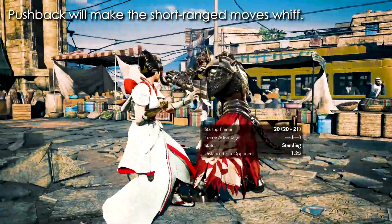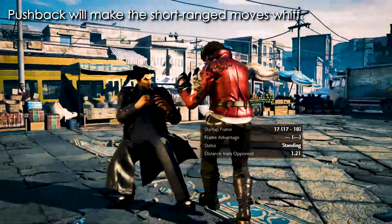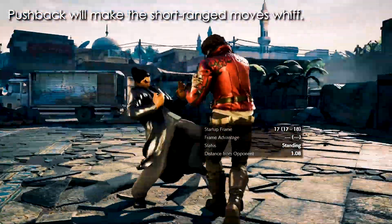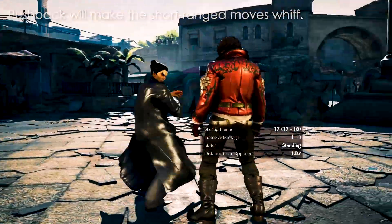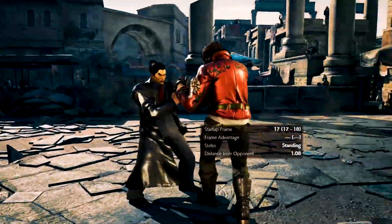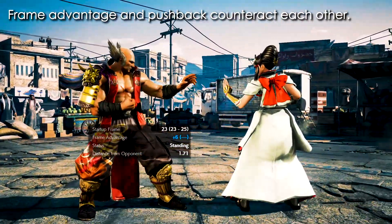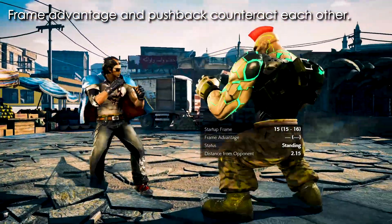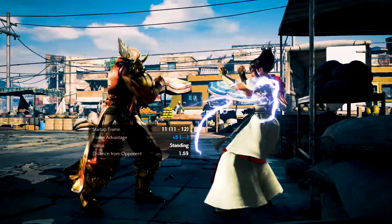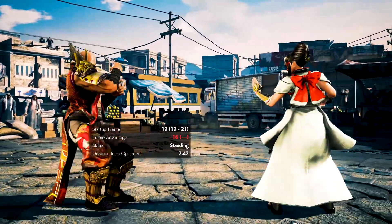Pushback will also play a part in whether you can step a move or not. Usually when you're far enough that jabs are unable to reach you, this completely takes them out of the equation — the only moves left to worry about are the ones that reach far, and usually they are slower than jabs, so you will be able to step at worse frame disadvantages. It is good to think about frames and pushback like opposite sides of the same coin — they kind of work against each other like a counterbalance. Ideally, you'd want to be closer to your opponent when you're at good frames, and away when you're at bad frames.